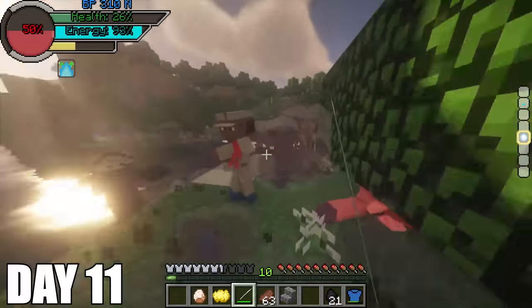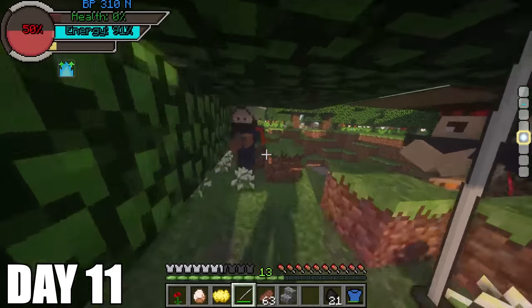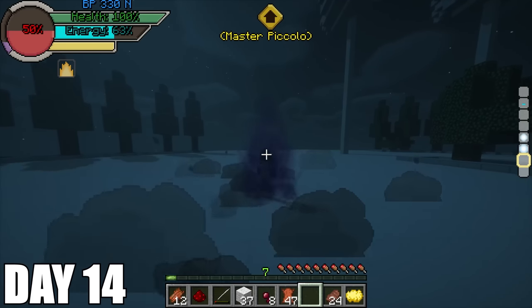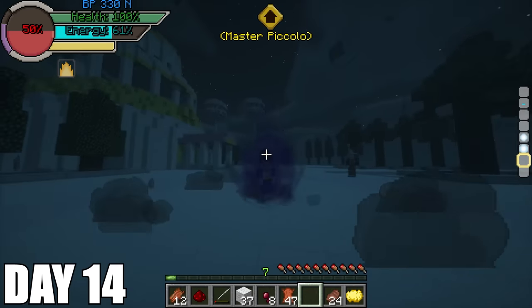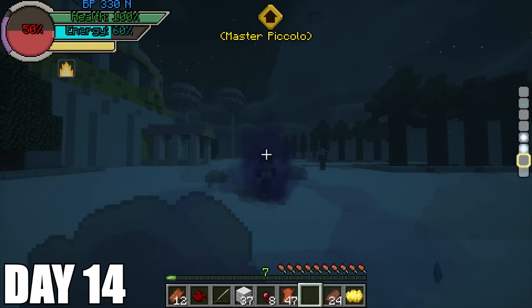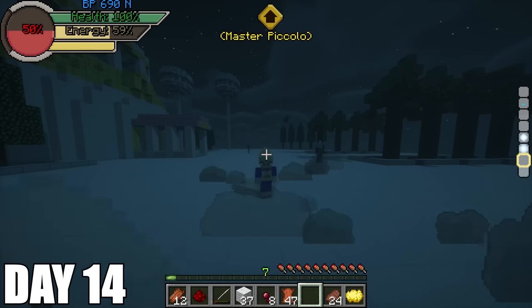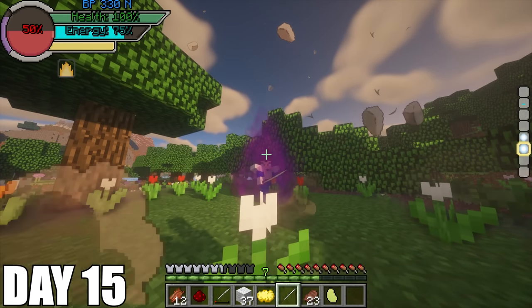On day 11, I tried challenging the Red Ribbon Army again thinking the last time was a major fluke. I charged in like last time with my katana and got taken out quicker than last time. Skipping to day 14 since the last three days were intense training in the Hyperbolic Time Chamber, and I finally defeated the army from day 11. Guess what else I got? I finally unlocked Super Saiyan along with the Kamehameha Wave. Just like that — golden hair — and my battle power doubled just like that, which is going to help out a ton.